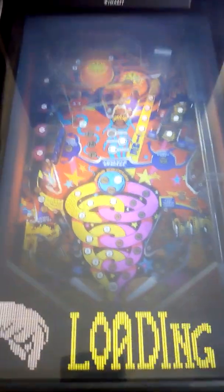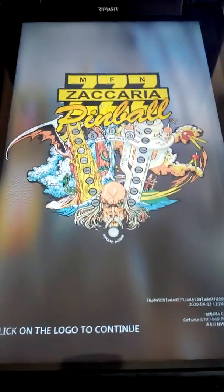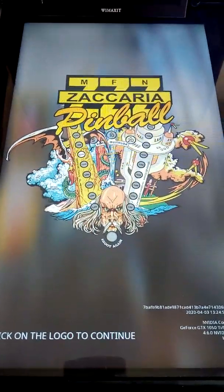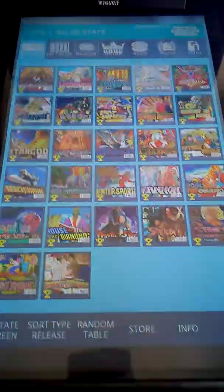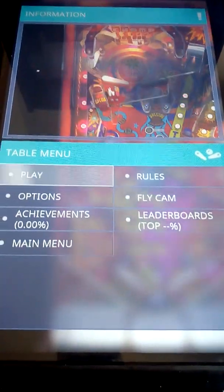The launcher passes the parameters to the launch script and it will automatically run. This is all the same code from the original script but I added extra things. Now it should select the game, wait a few seconds, and then select the options. The options should be pre-selected.